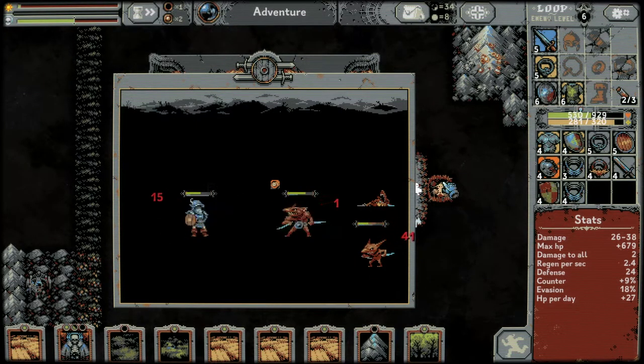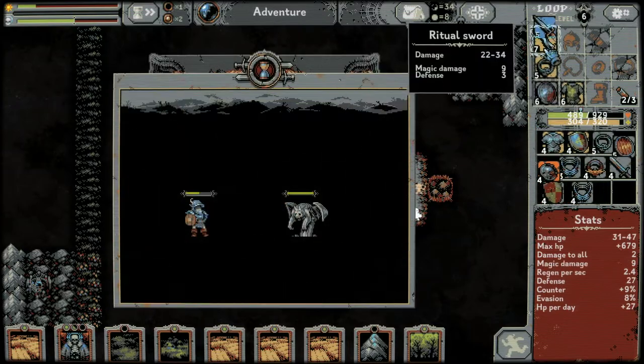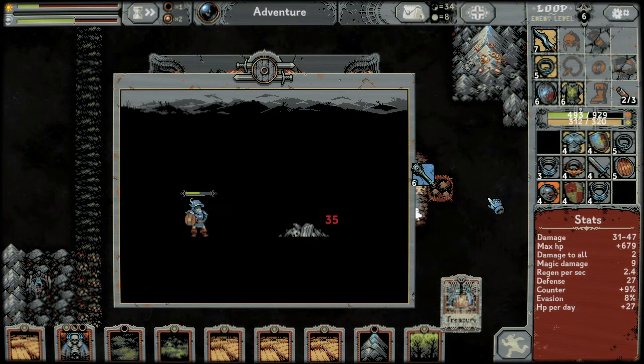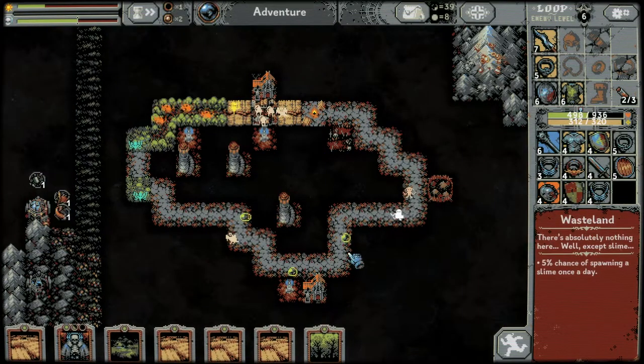Goblins — nice evades, nice counter. Level seven weapon — let's go! 22 to 34 damage, gives us defense and magic damage. That's all six here. We got a treasury again — all right!